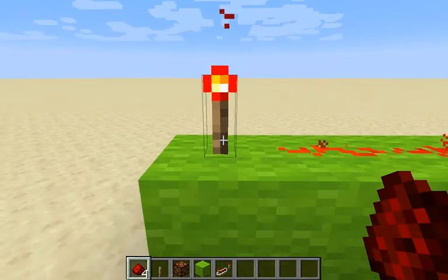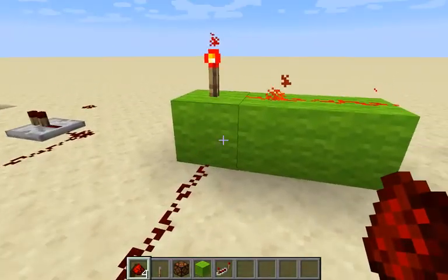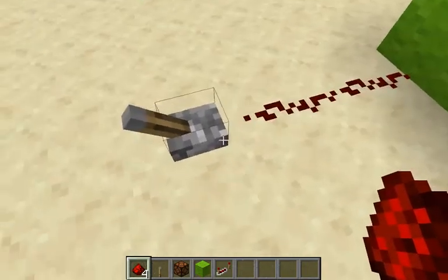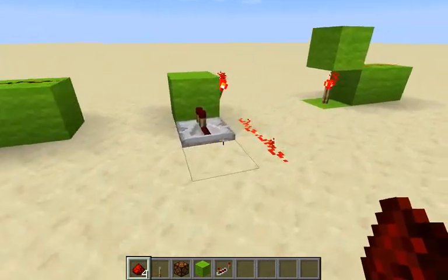The redstone torch is a turning on thingy, but if you power the block it's on, it snaps. Letting you make fun things like this.